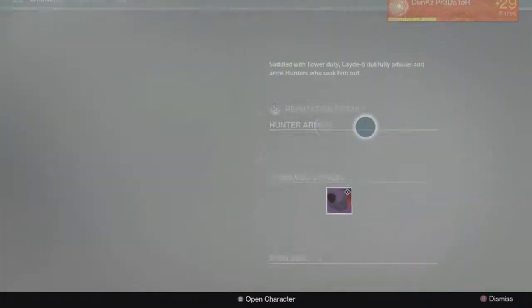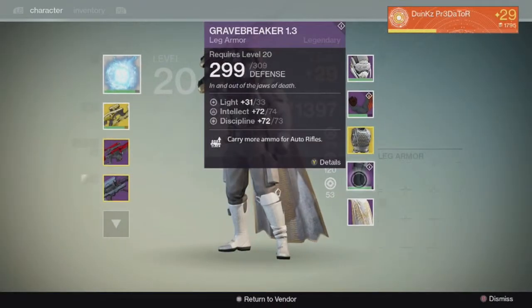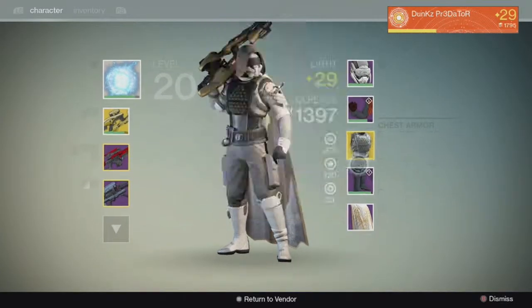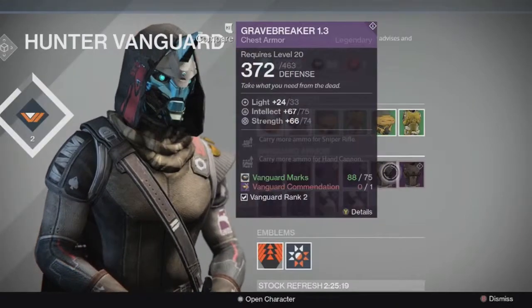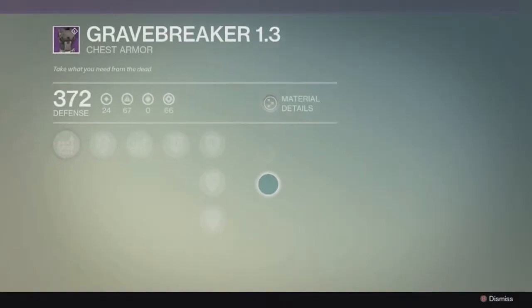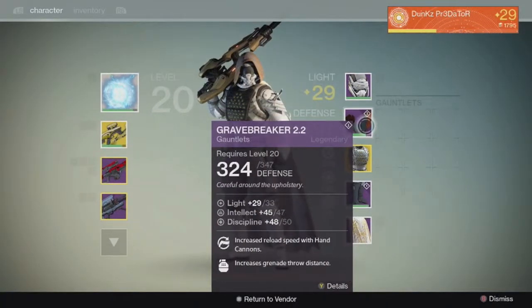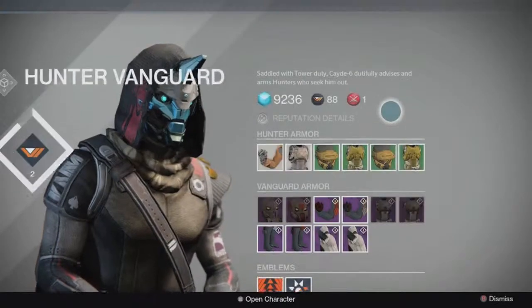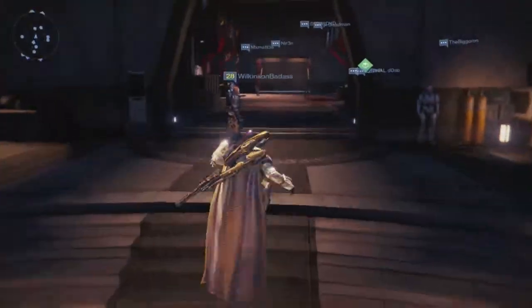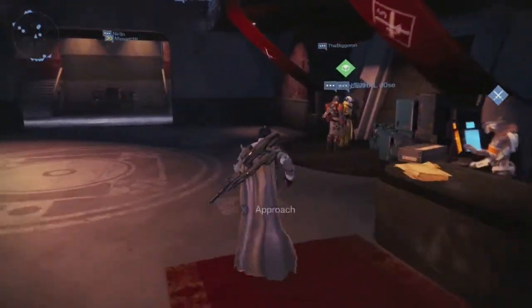I have the Gravebreaker 2.2 and the Gravebreaker 1.3 — that's giving me 33 light. When I get a vanguard accommodation I'm gonna buy that, and when it gets fully upgraded I'll have 33 light. Plus 36 — that's 135 total light, and I will be successfully level 31 after I do that.